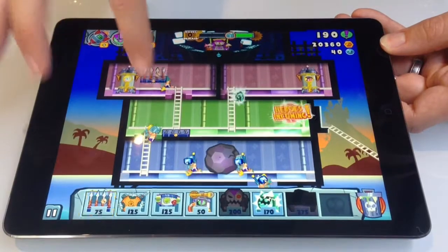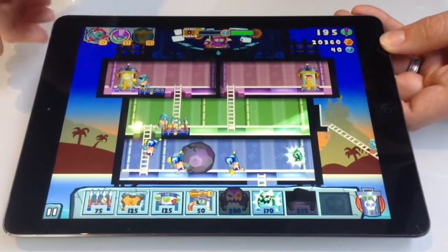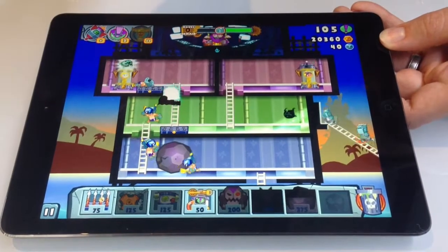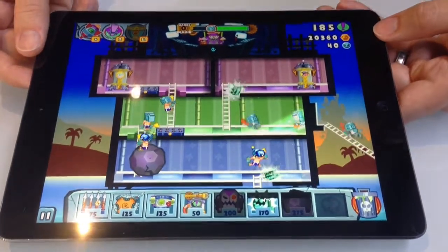We have a bunch of new enemy types as well, such as Knights with Snorkels and a lifeguard. These enemies are exclusive to the vacation level, but any of the new traps can be used anywhere else in the game in the regular levels.